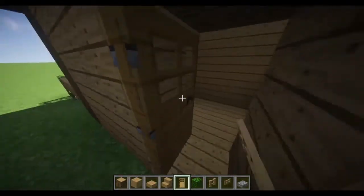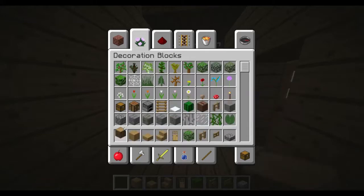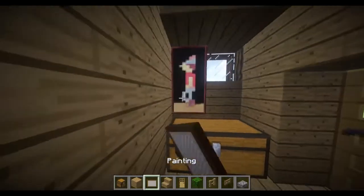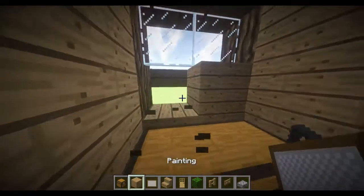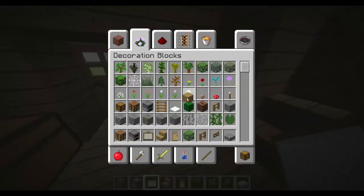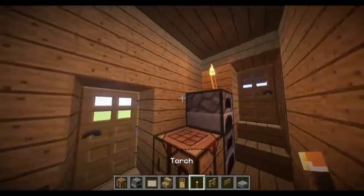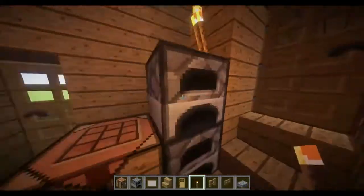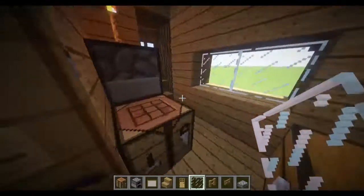Now for the interior: come in here and put your chest there. If you want a painting, put one like a one-by-two along there. Then get a crafting table and furnaces, whatever you want. Light up the room with some torches, and out here on the porch you can also place some torches. Once you've put that window in, the house is done.